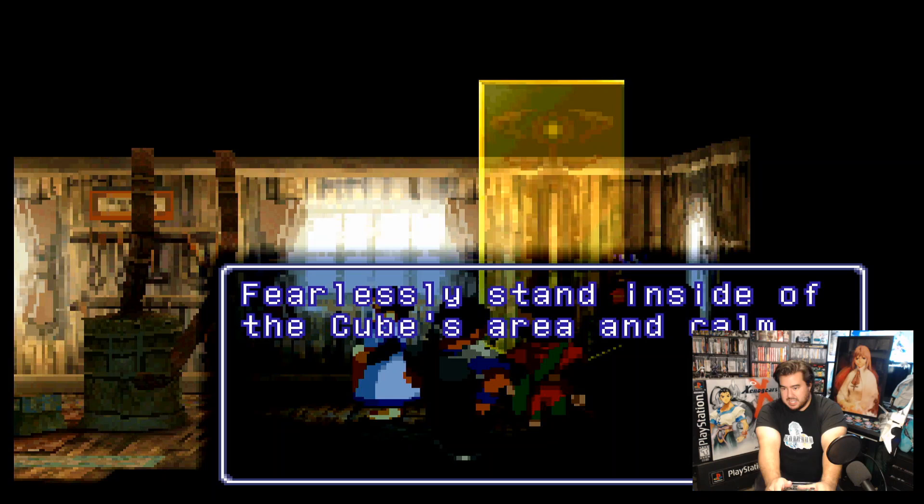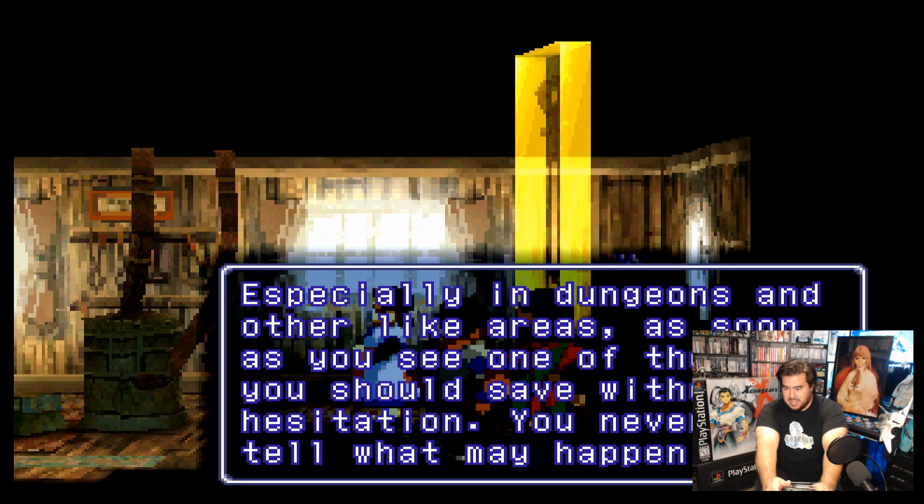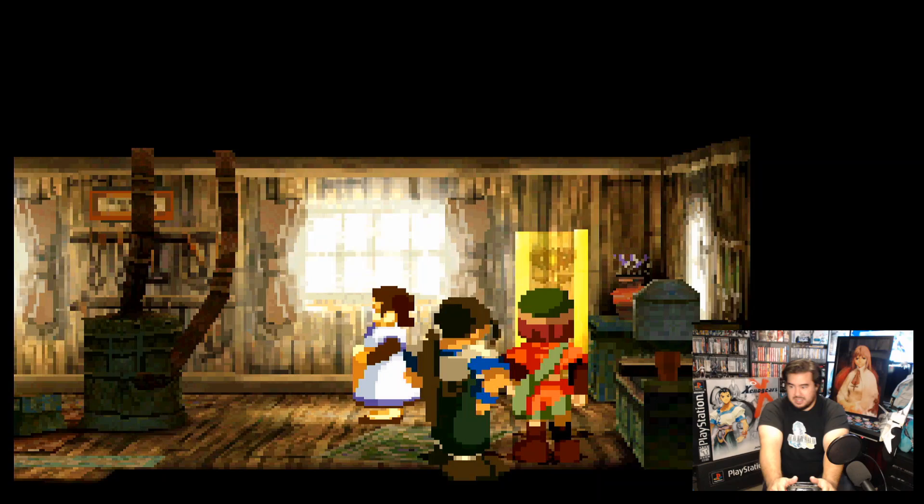The spinning and bobbing thing here is the memory cube I just spoke about. Gratuitously stand inside the cube area and calmly and composedly open up the menu screen. From there, you will be able to save into a memory file as per normal. Especially in dungeons and other like areas, as soon as you see one of these, you should save without hesitation. You never can tell what may happen next. When outside on the world map, you can save anywhere you like. If you don't want to wind up crying later, make sure you save frequently, okay?